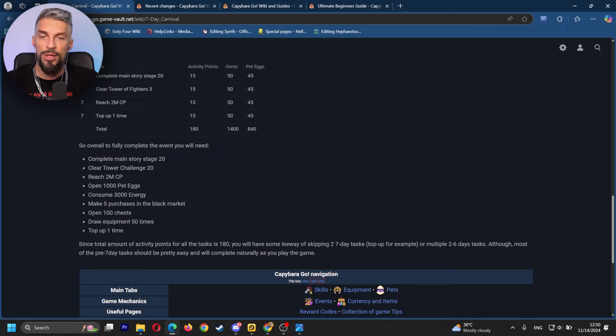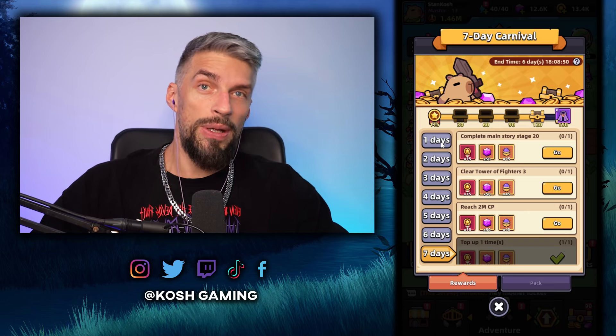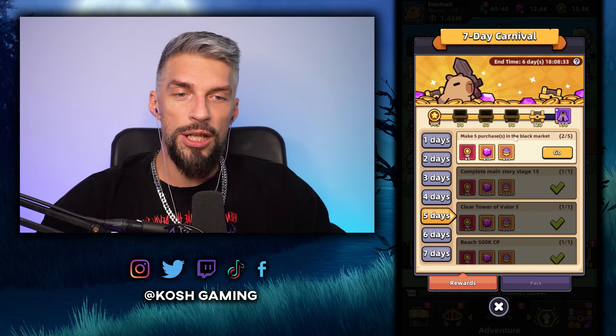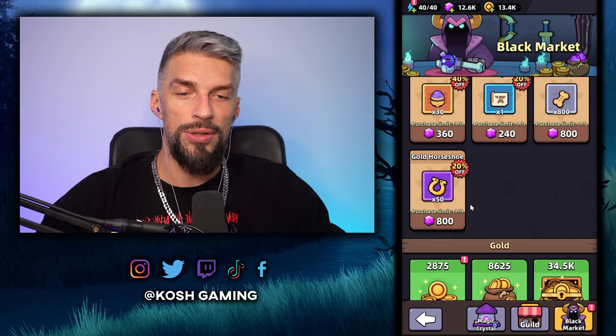Some days have the mission to complete the main story at a specific stage, like 5-2, as your final task. Some of those tasks are self-explanatory and don't need preparation, but some of them might require planning to do efficiently. Most tasks will be completed as you go. The thing you might not do fast enough is getting the black market purchases — so check the black market every day and try to get the good deals.